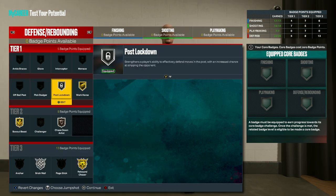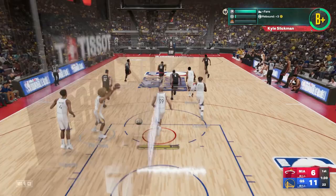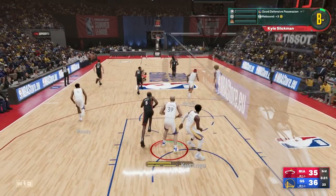Finally for defense badges on next gen, select silver post lockdown, gold workhorse, gold box out beast, bronze chase down artist, silver brick wall, and gold rebound chaser. For old gen, have silver anchor, gold box out beast, silver brick wall, bronze chase down artist, gold pogo stick, silver post lockdown, gold rebound chaser, and gold workhorse.